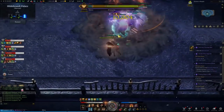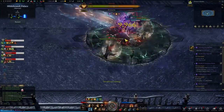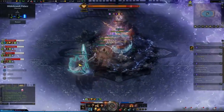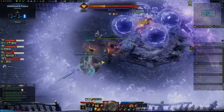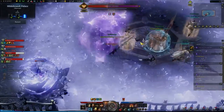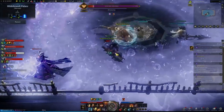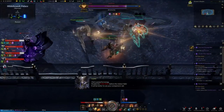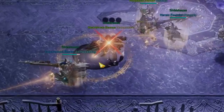Pro tip: if you're trying to get your laser beam to line up on the X person, just auto attack and aim at them — it will help get the laser beam pointed correctly. At roughly eight health bars, this same mechanic happens again, except one of the three laser beam people will have a golden circle behind them instead of a laser beam in front of them.